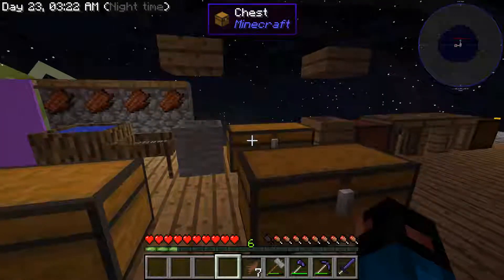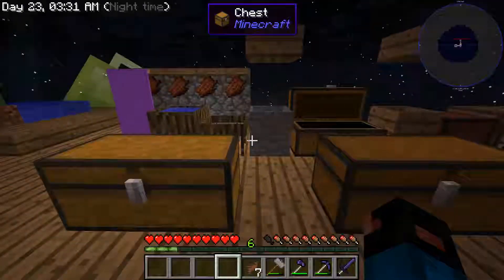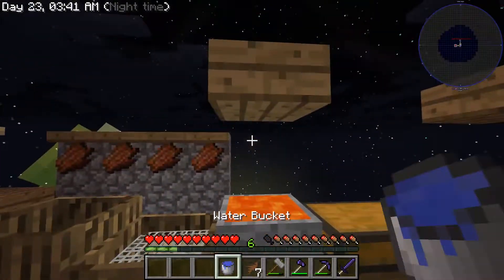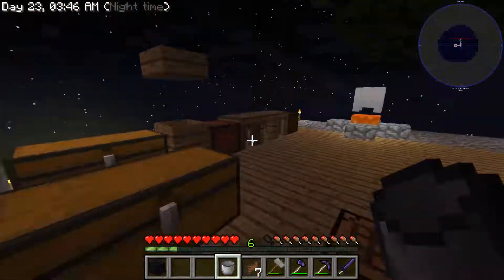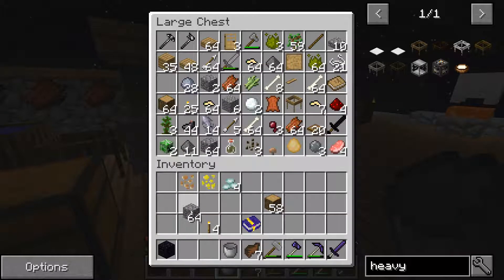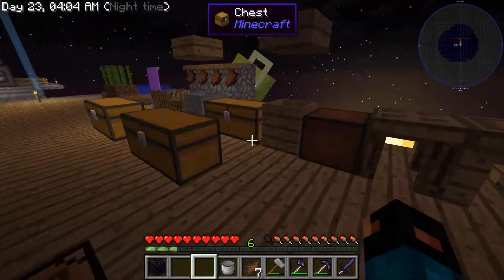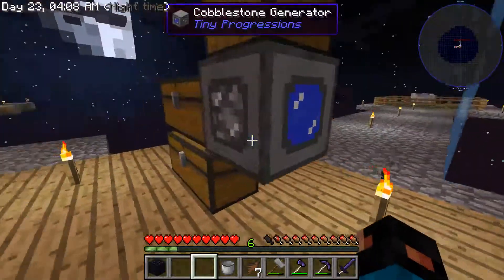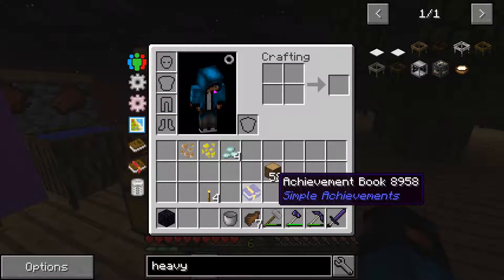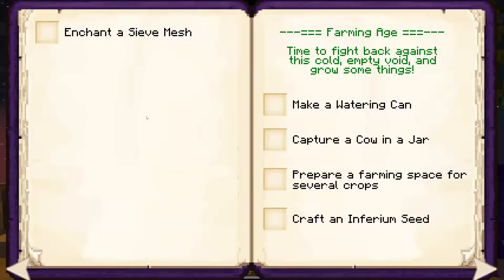Put eggs back in here. We need a bucket — should be in here. Yep, lava. We need four obsidian which means four lava buckets, and that means four cobblestone each time to make one lava bucket. So we need 16 of those things. Upgrade an existing Tinker's tool with a metal part — I'm trying to do that, and then enchant a sieve mesh.